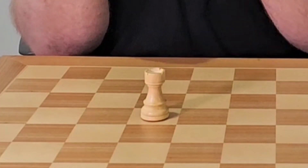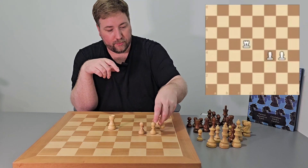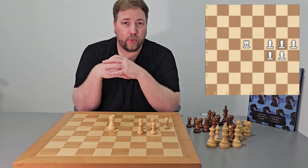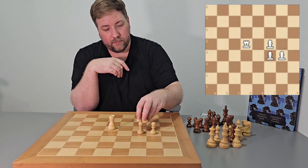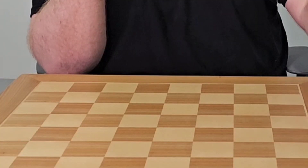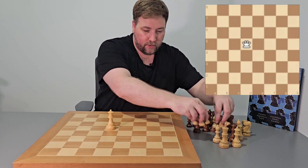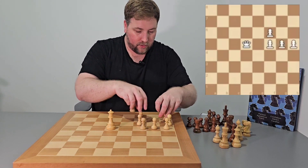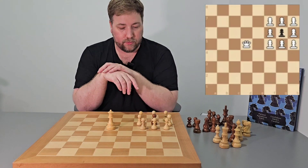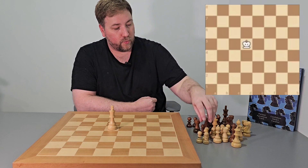Next we're going to have a look at the rook. The rook is worth five points — let's put five pawns out here just to demonstrate five points of material. And finally, the queen is worth nine points of material.